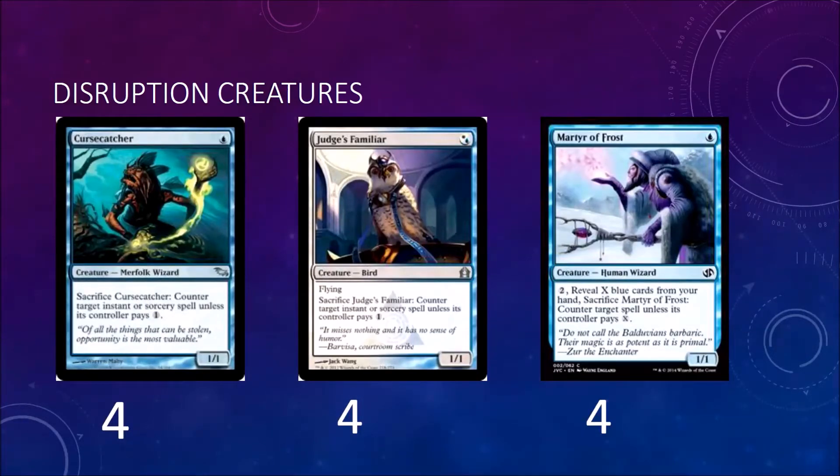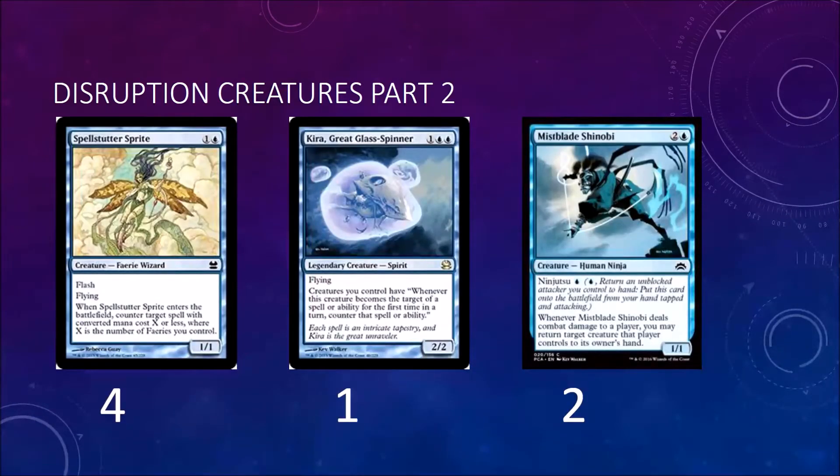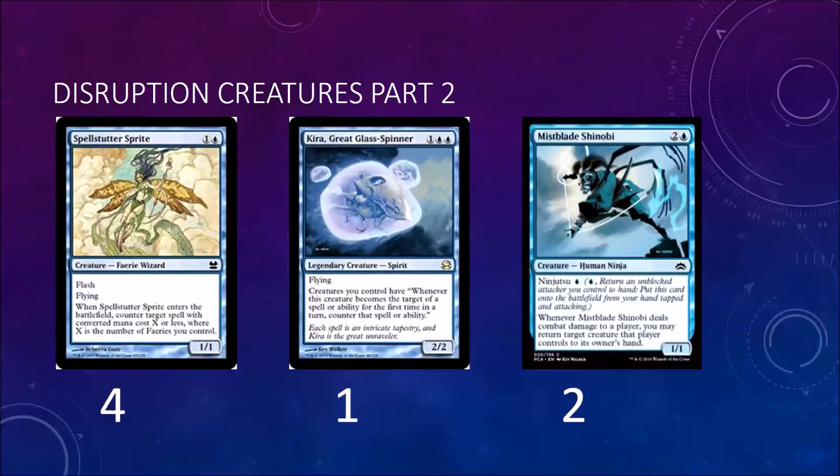It's also a body if you need it to be. Some more disruption creatures: we have four Spell Stutter Sprites. This card is really good because there are a lot of cheaper cards in Modern, so it's basically a two-mana counter for a spell with a converted mana cost of one or two depending on how many Spell Stutter Sprites you have. Then we have one Kira, Great Glass-Spinner, just for decks that play a lot of removal and want to target your things — a little protection against them.